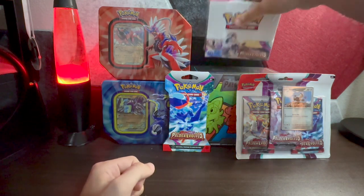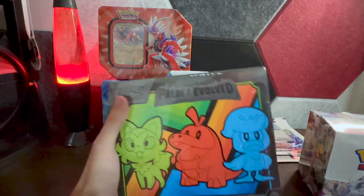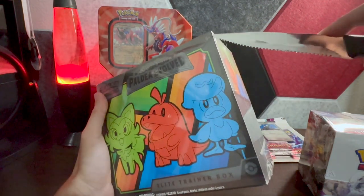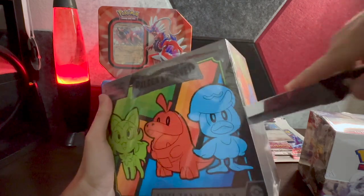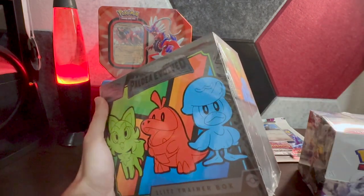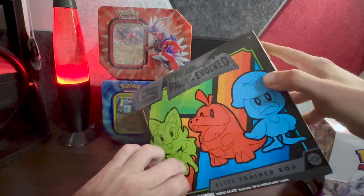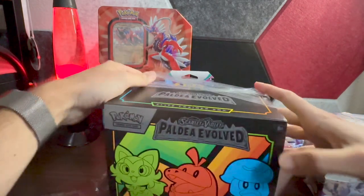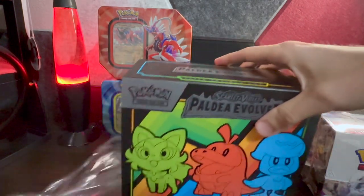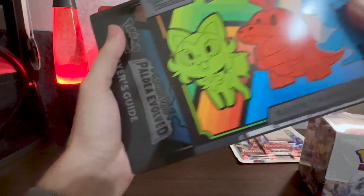We're going to start with our ETB since we have those protective sleeves in there and the awesome Pikachu card. We'll break that one open first so we have our sleeves ready in case we grab anything good, and we also get to see the card checklist so we can keep a mental note of what we've gotten. I've opened a few Paldea packs but haven't gotten anything super crazy, so hopefully we'll have some good luck here.